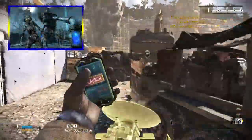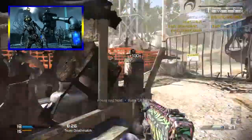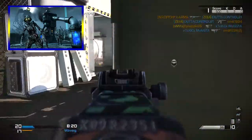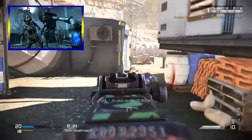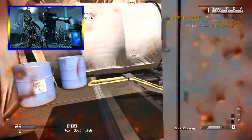Moving on to number four, we have a Black Ops 2 map: Origins. This is the most recent map in the zombies universe. It's technically considered a prequel to the entire zombies experience, which is pretty interesting. It's a gigantic map — I didn't play it all that much in all honesty, but I know a ton of people love it.